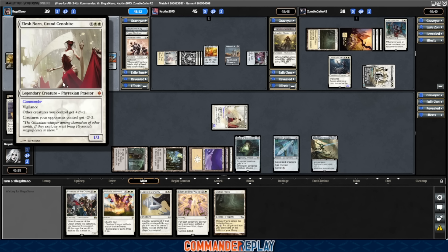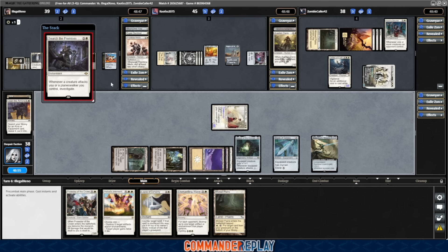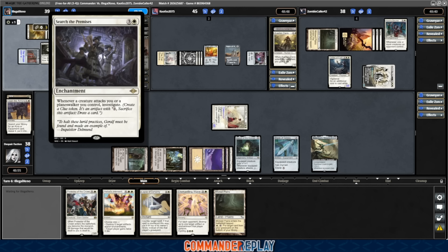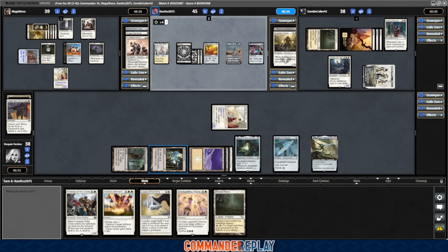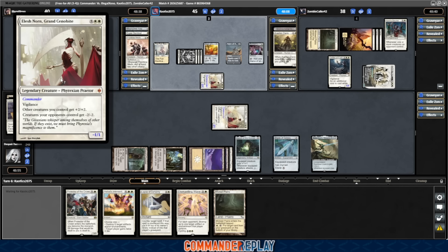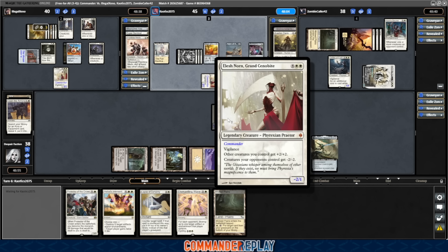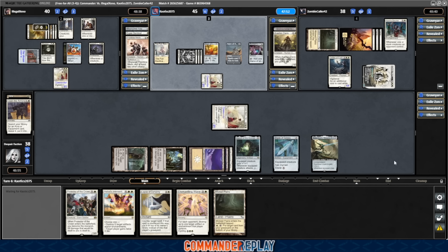Oh, that's another Elish Norn — that's three of them, there's one to go. Search Supremacy — whenever a creature attacks you or a planeswalker you control, investigate. I need to run that card more. Does K.O. have the board wipe? Nope, just going for his Elish Norn. That has all four Elish Norns in play. Oh, I love it. That one's a minus-one-one. Ours is a minus-two-one. Oh, this is silly. I love this. I think Zombie's going to have a pretty good advantage here — if they have removal in hand they can dictate this game a lot better.